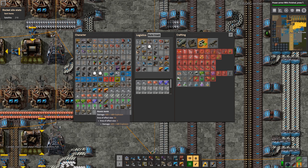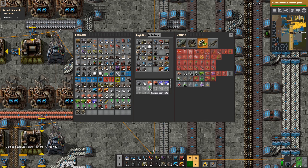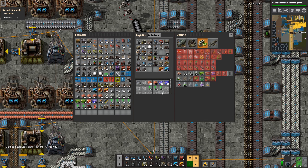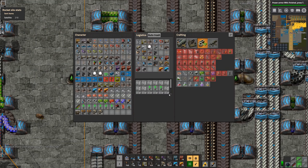Let's also put away some atomic bombs. Isn't Factorio 0.17 great — nothing spills on the belts, that's kind of cool.